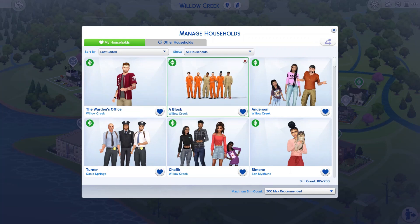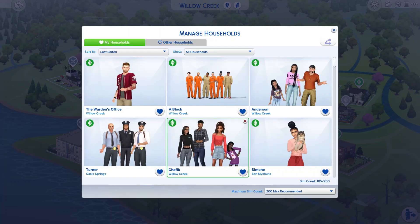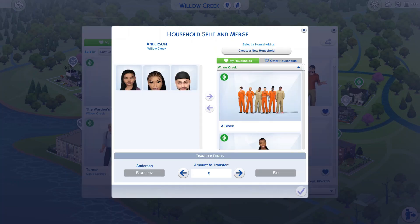Now let's get back to Scully. We're going to go into Manage Household and transfer Scully from his household into the cell block I want him to be in. Before you do this, make sure you have another sim living in his household so you're not moving and selling all your furniture — that would suck.